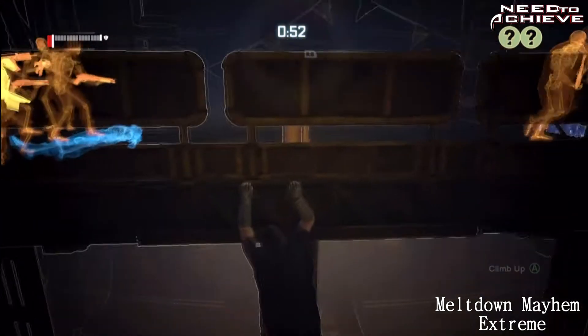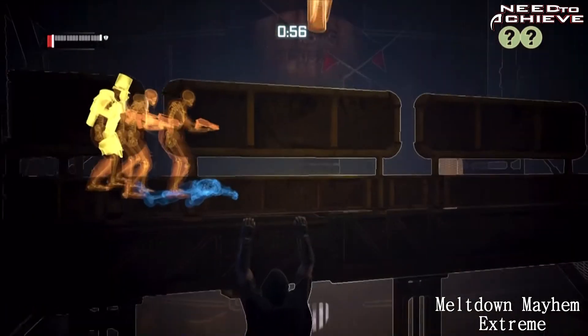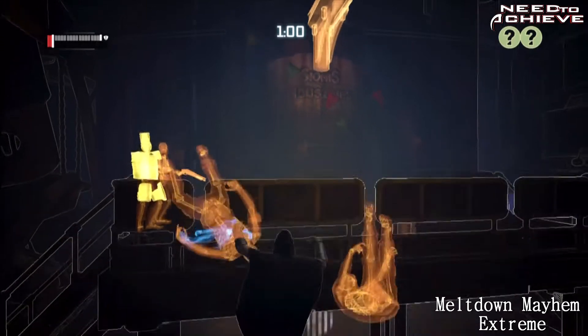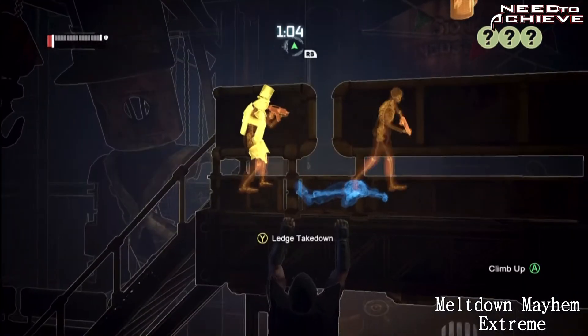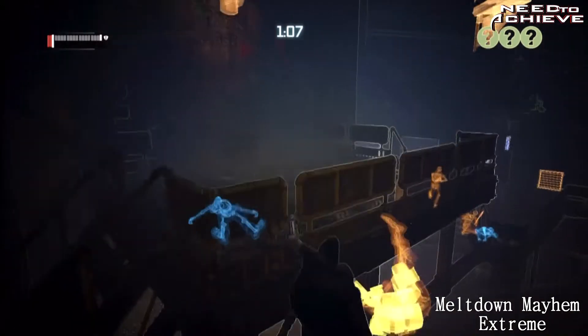I can't guarantee that the enemies will do exactly the same thing — they might split up, they might not even come here. Just keep trying and they will come here eventually. Sometimes there might be an enemy on the left side right behind you who will see you, so just keep trying and you will get an advantage with two people together.